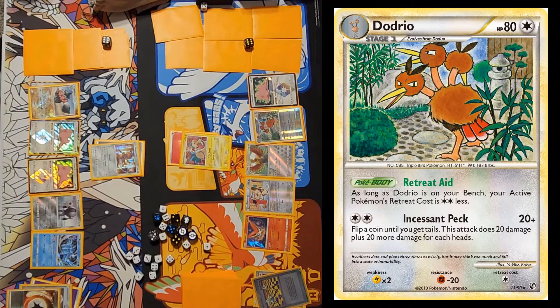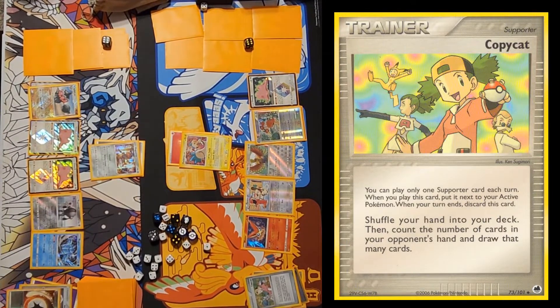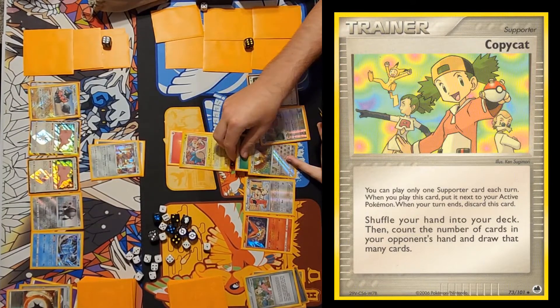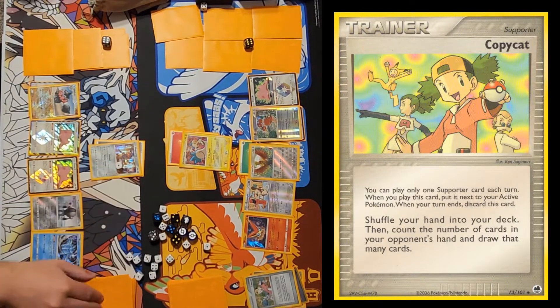Dodrio gives all of his Pokemon minus two retreat. It would be better if it gave free retreat — there's a Metagross nowadays that does that at stage two, but it's probably a little broken on stage one. I'm going to use Copycat. Forgot to draw six — Overhaul, you get to draw six. It does not say up to six, so I can actually not draw zero.